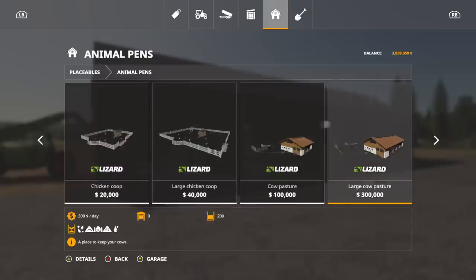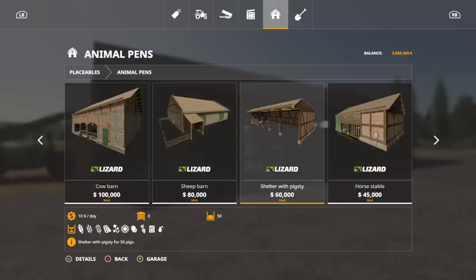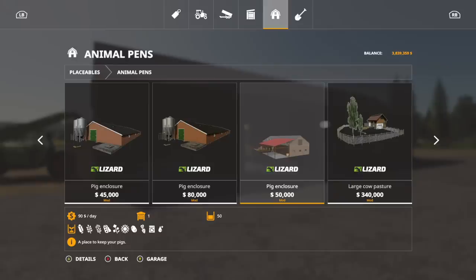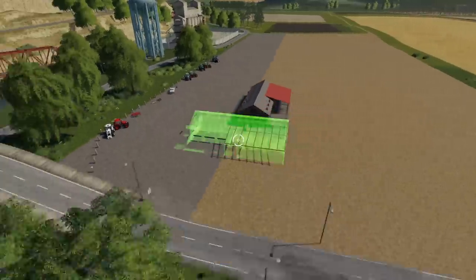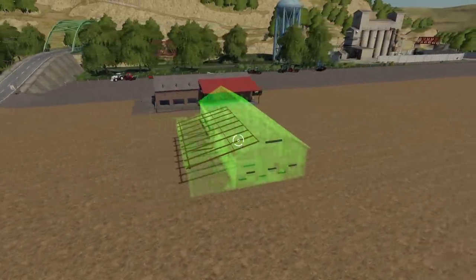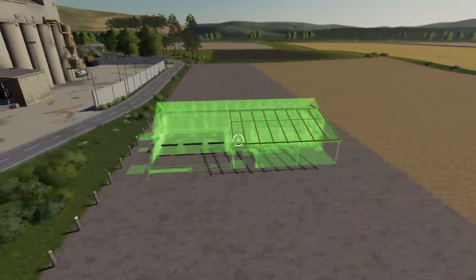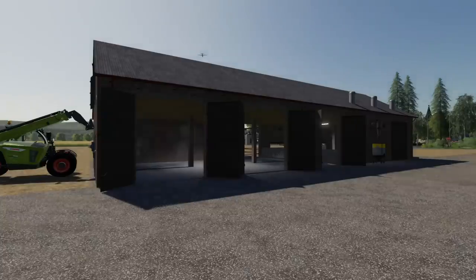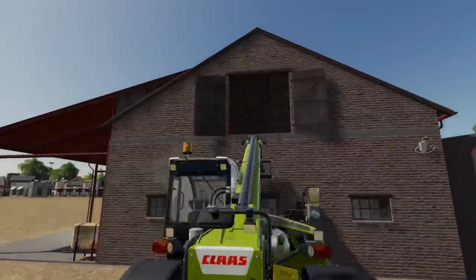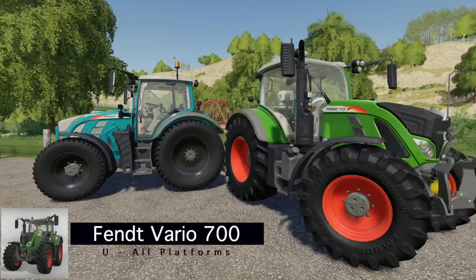You'll find this in placeables. It's called pig enclosure and it costs $50,000. It holds 50 pigs — not a lot, but pigs make more pigs, so 10 will fill it up overnight. It works with normal crops. You can rotate it 90 degrees and it aligns well with the map, so you can get it right up close to other structures. I really like this mod — I just wish I could get up to that loft.